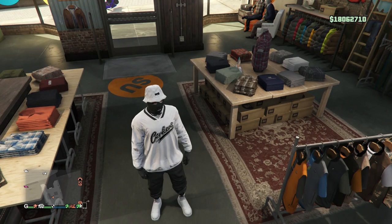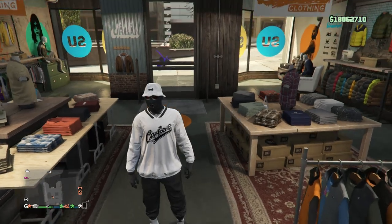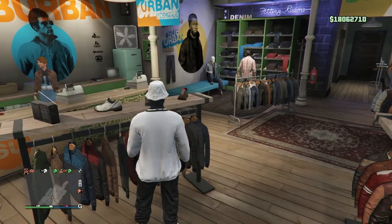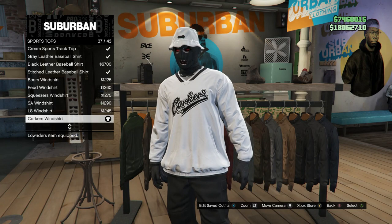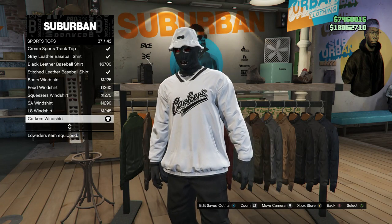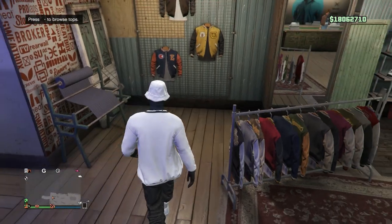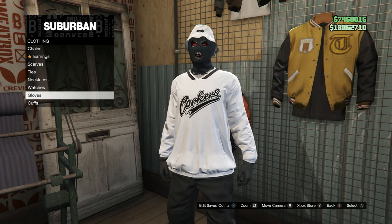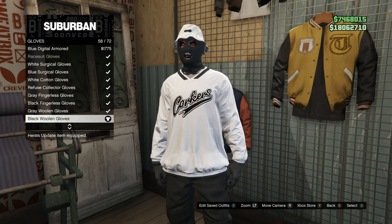For the second outfit, you guys will need the black joggers. If you don't know how to get them, I'll leave a link in the description. For this outfit, go over to your tops and look for sports tops, which should be on slot 44. Click on sports tops and buy the Corkers Wind Shirt, which is on slot 37. For your pants, get the black joggers from the glitch I left in the description. Whenever you get to your accessories, scroll down to gloves and buy the black wool gloves, which is on slot 58.